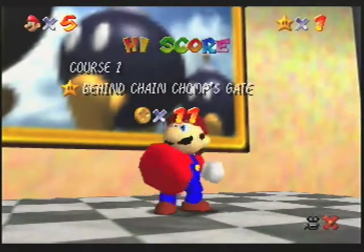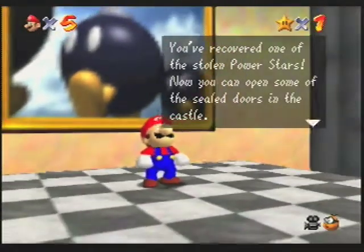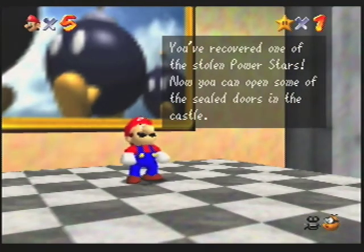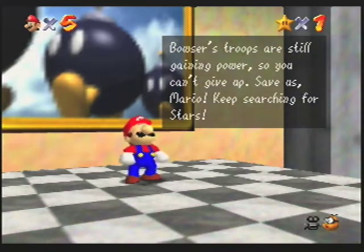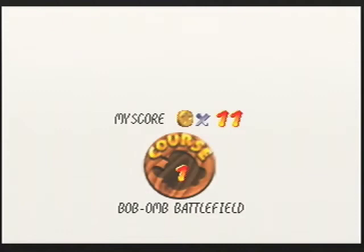A new high score! Save and continue. You've recovered one of the stolen power stars. Now you can open some of the sealed doors in the castle. Try the princess's room on the second floor. Bowser's troops are still gaining power so you can't give up — save us Mario, keep searching for stars! We're just gonna backflip right back into this painting — we still got seven power stars to get in here.